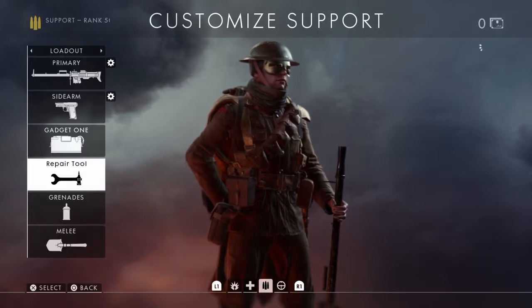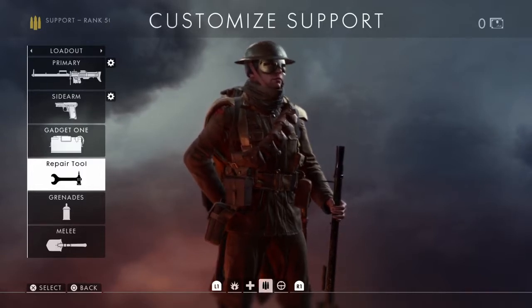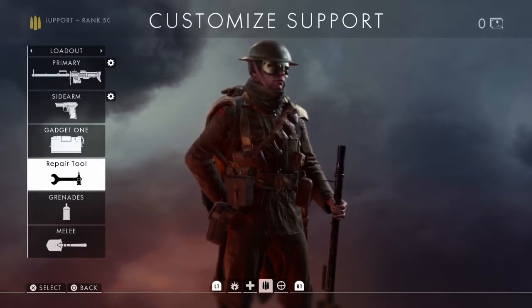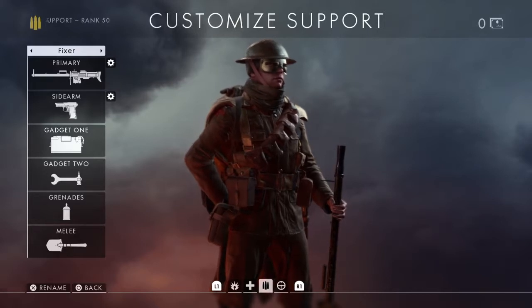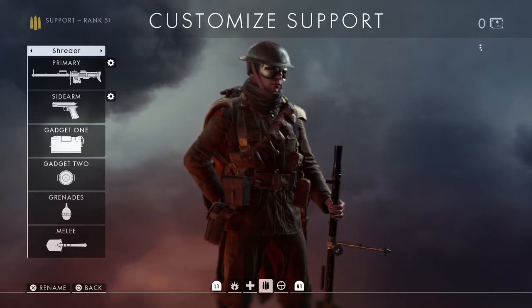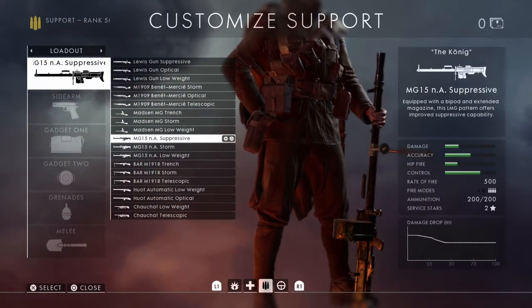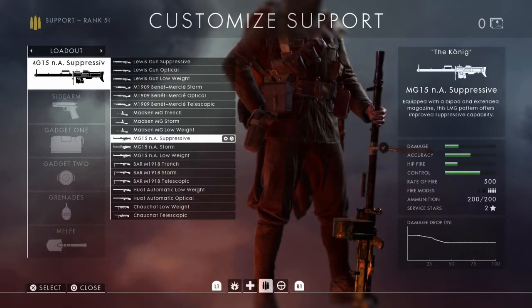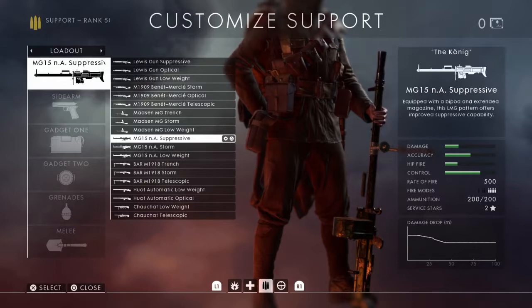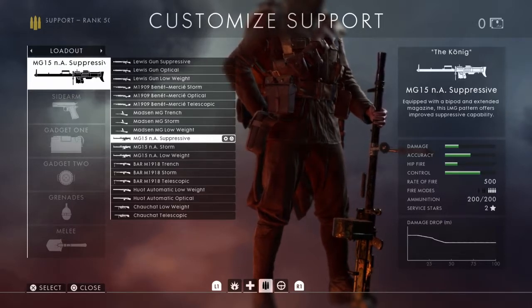The Fixer loadout has a repair tool, useful for backing up a teammate in a tank. Going into battle with a couple of tanks, you can easily take a few enemies out if you've got a repair tool and someone fixing you up. I've also got a smoke grenade — bang that down so nobody can see me while I'm repairing. The Shredder has a bipod LMG with 200 bullets. You can't aim it on the move, but bang it down on a wall or go prone at a choke point and pick people off at distance.